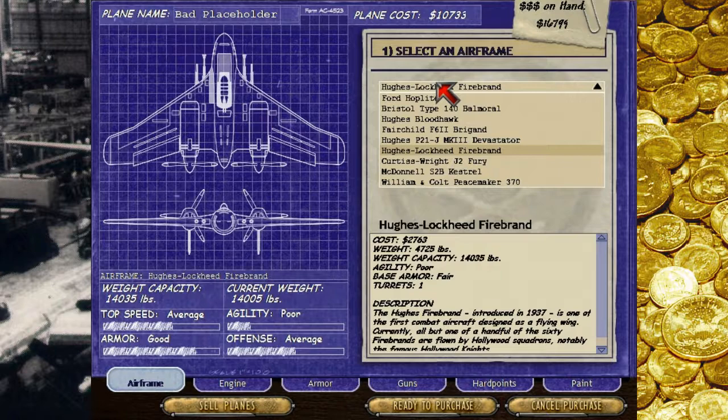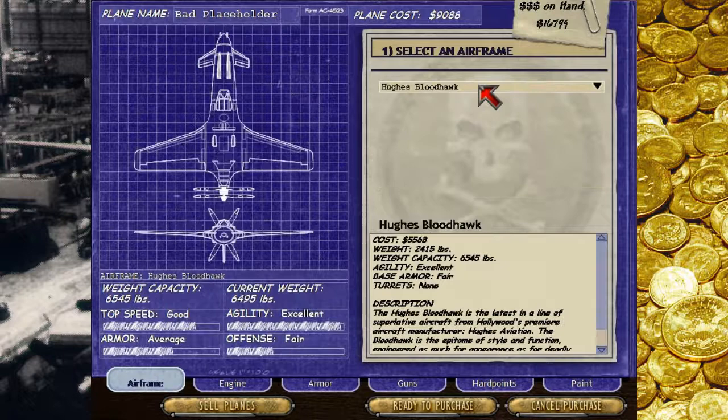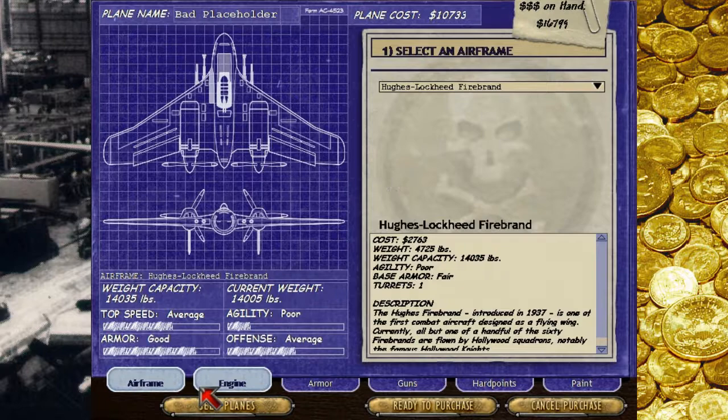We've got an interception fighter — I'd call it more of an air superiority fighter. We have a kind of fighter bomber. We have dedicated bombers we never used. So let's have a look at the different types we can have. We haven't really run across firebrands yet, so why don't we design one of these?